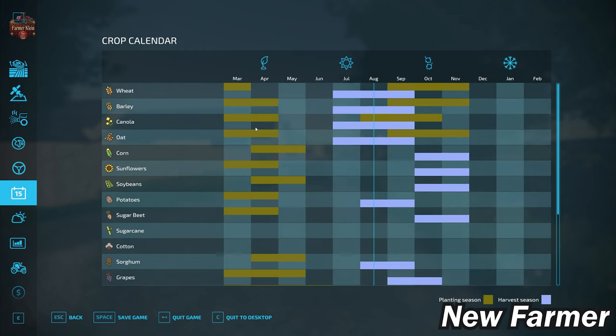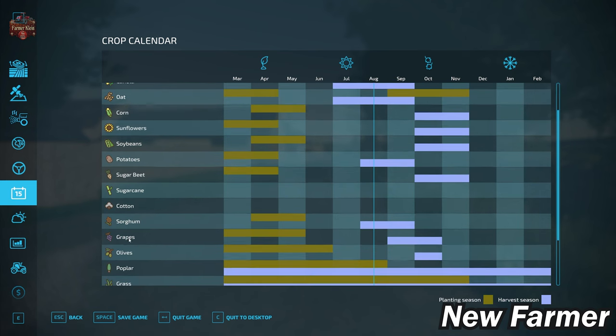Looking at our crop counter, as mentioned in the description, there is a custom crop calendar. For most crops, there is no schedule for sugarcane or cotton, so if you are playing with the crop counter enabled, you will not be able to plant sugarcane or cotton. The map does include sugarcane and cotton, so if you turn off the growth schedule, you could plant those and also sell them because they are listed in the prices screen.